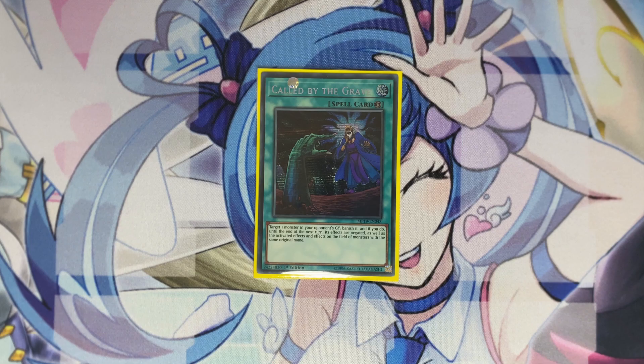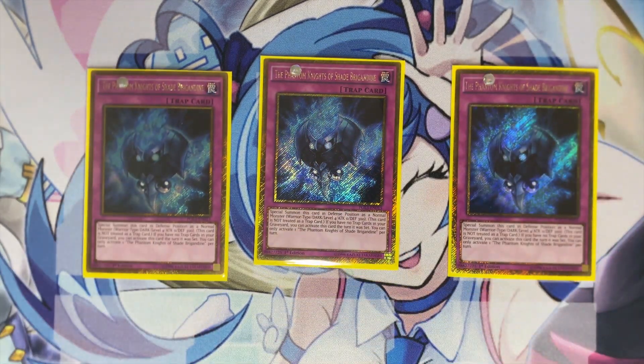For the traps, play three copies of Shade Brigandine. This is absolutely the best extender in the deck — it gives a trap under your Redoer so you can use the bounce effect right away without having to use Flyback or get lucky ripping a trap off your opponent's top deck. This is why you cannot play Impermanence in the deck: if you went second and used Impermanence to disrupt your opponent, you'd have a trap in the grave and cannot activate Shade Brigandine right away.